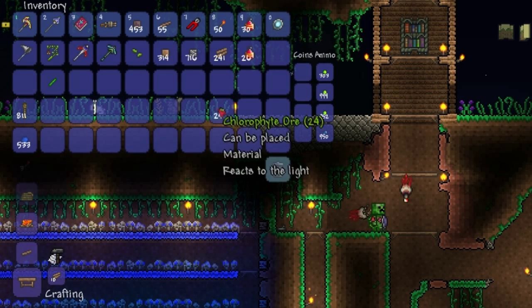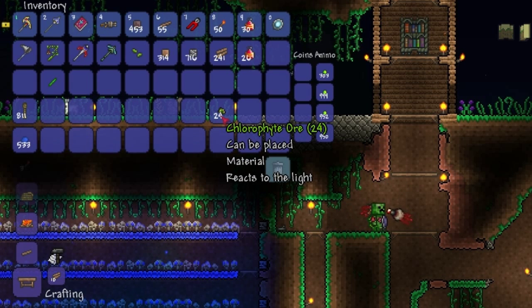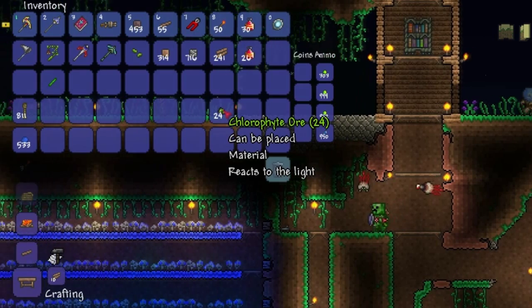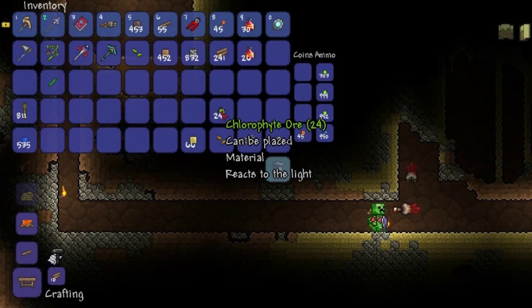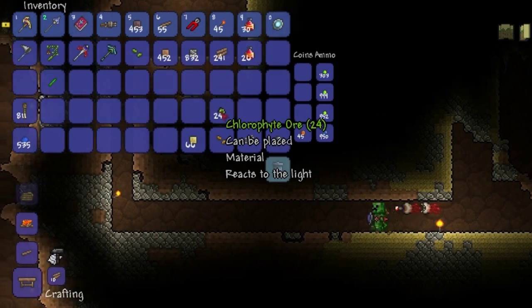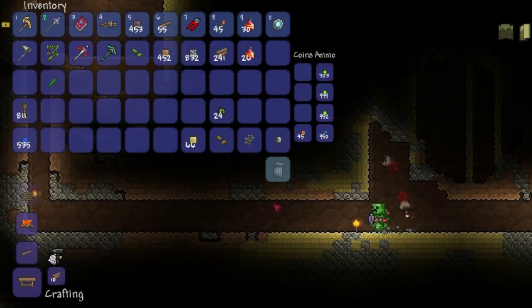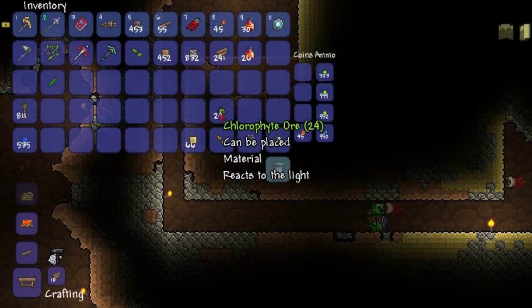Now that I have chlorophyte ore, which I think is the best mineral in the game, you can actually farm it. The only place chlorophyte ore can be farmed is underground — that's the only place it's allowed to spread. It needs to be at least halfway between the surface and the cavern layer. But it's better to farm it in the cavern layer because it will spread to more blocks.